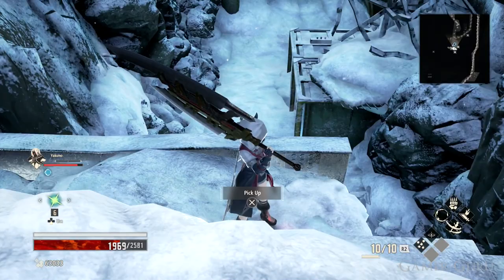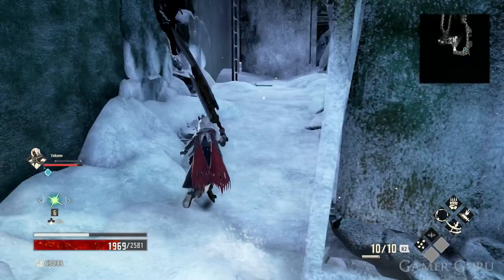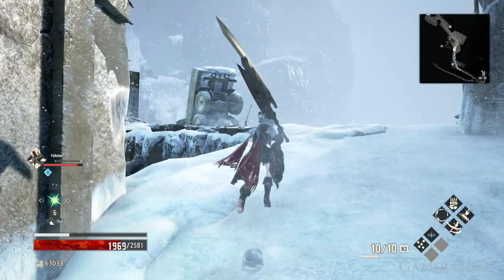Now that we've picked that up, drop down again and continue the pathway until we get to the ladder. At the top of the ladder we'll be able to find a rotten missile as well as a gate that once opened will serve as a shortcut back to the first corner of the hill. Now that we're back here, continue climbing up the hill until we get to the truck again.